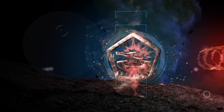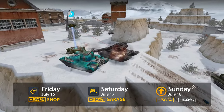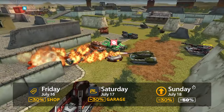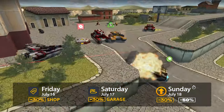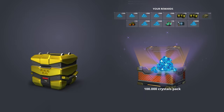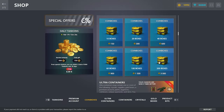Oh wait, we have something else to share with you. In addition to this special mode, we have also prepared some sales for you: 30% discount on shop items today, 30% in the garage tomorrow, and 30% discount on upgrades as well as 50% discount on their speedups. Have nothing to upgrade? Don't worry. Open coin boxes to get more tank coins, and open Ultra Containers.